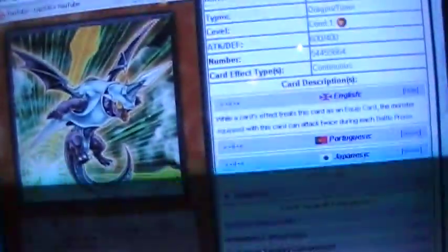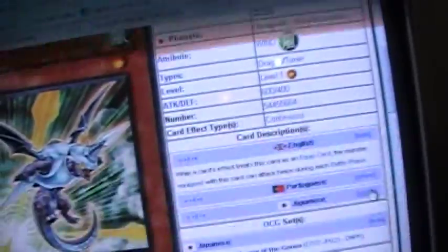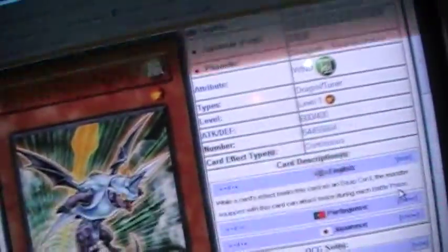I came across a small group of Dragons that could be used in the deck — called Draganity Dragons, used in Japan in the OCG. I'll start off showing you a few. First is Draganity Brandystock: level 1, 600 attack, 400 defense, from the Dual Terminal set Charge of the Genex. The card reads: while a card's effect treats this card as an equipped card, the monster equipped with this card can attack twice during each battle phase. So it makes a CyberDark monster 1400 attack and lets it attack twice — if you get a direct attack, that's 2800 points of damage.